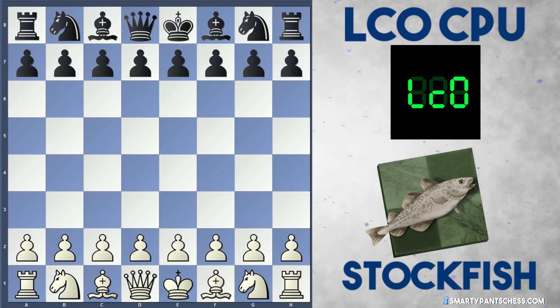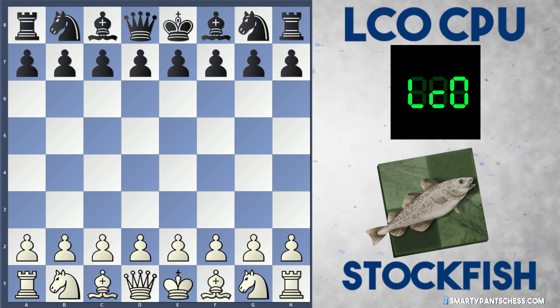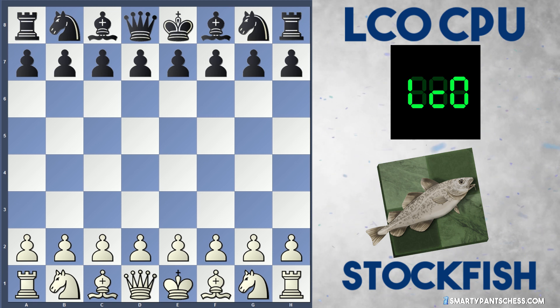Hey everyone, I thought we'd take a look at another Stockfish vs Leela Chess Zero game today in the CCC Bonus CPU Showdown. Each side gets 10 minutes and a 3 second increment. Stockfish plays white and Leela plays black.